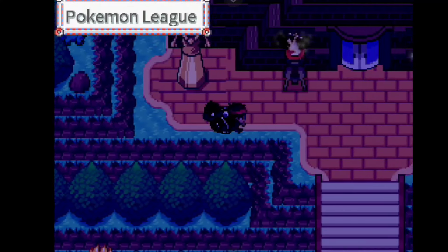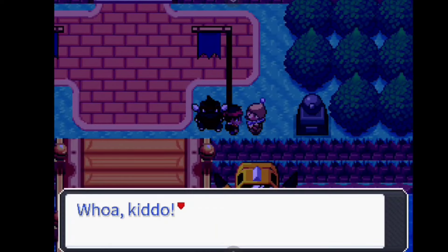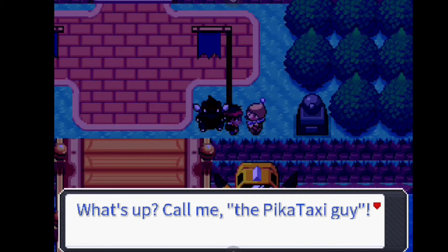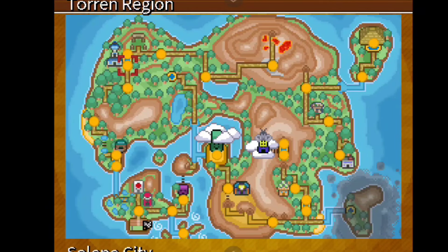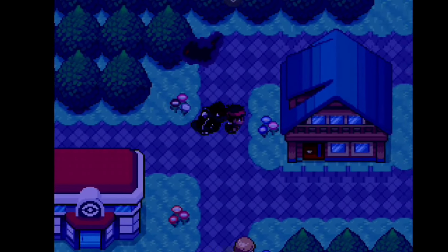Alright, welcome back to the 11th episode of our experience in Pokemon Insurgence. This will be the first episode of the post game - we just finished up the Elite Four. First thing we're going to do is talk to the Pika Taxi here; he's going to give us the Pika Pad. It's basically an item that replaces your need for Flying, so you no longer have to keep an HM user in your party.